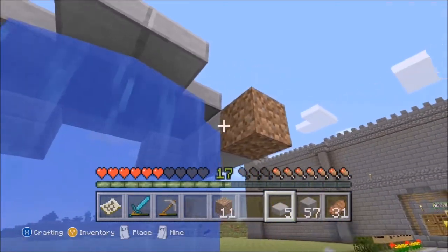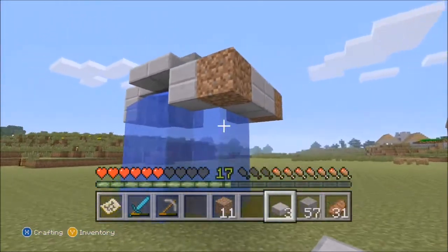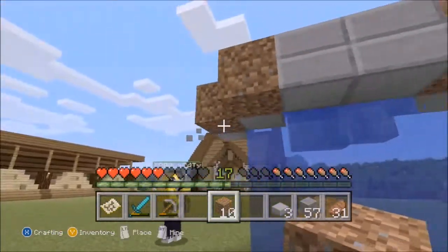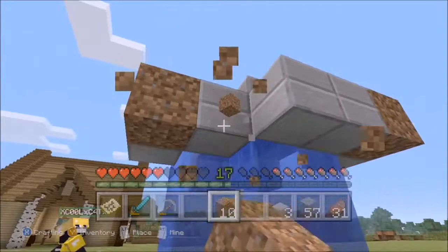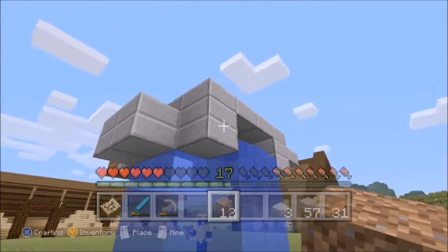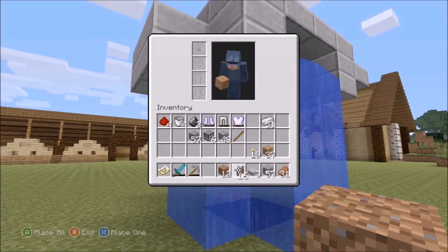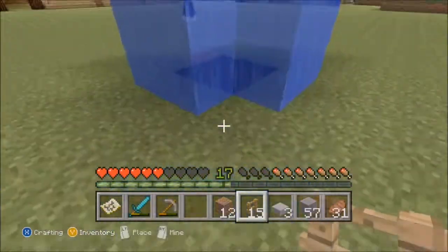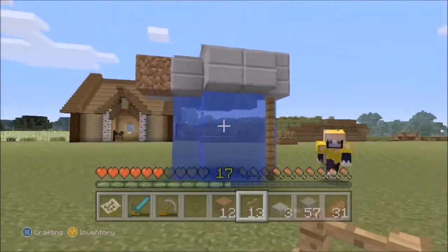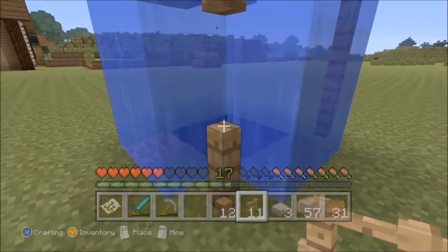This is looking good — apart from the dirt, but the dirt can be removed. I think we can get rid of that dirt now. This is starting to take shape. I don't know what shape it's going to be, but it's starting to take shape. We'll find out when it takes full shape. I'm going to put these up here to hold it. I think I might need some more fences actually.